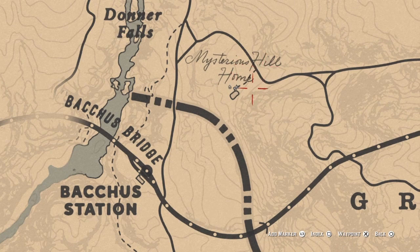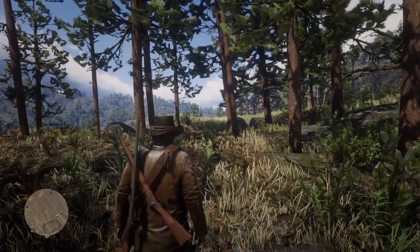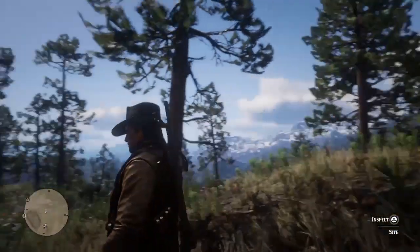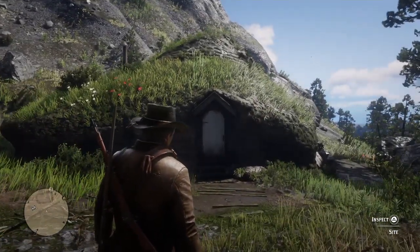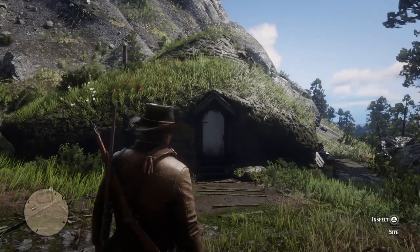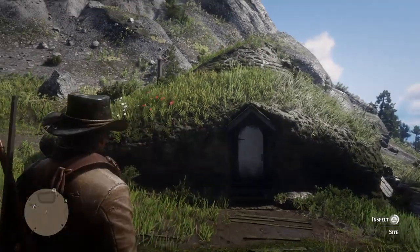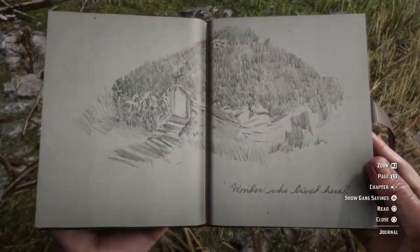You'll need to discover this area first. Behind me is the Easter egg, so I'm just going to turn around. There it is, and as you can see at the bottom right there's an interact prompt. Let's interact with that — Arthur or John, depending on who you're playing as when you find this, will take a note of it.